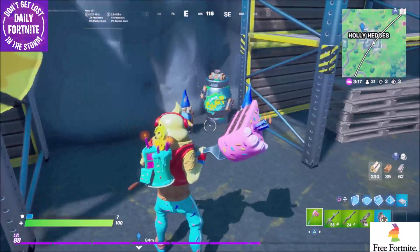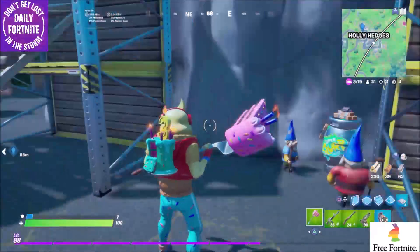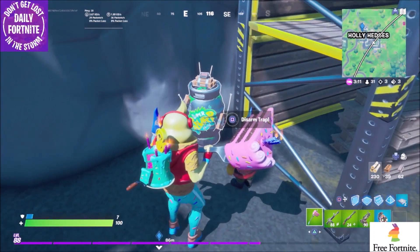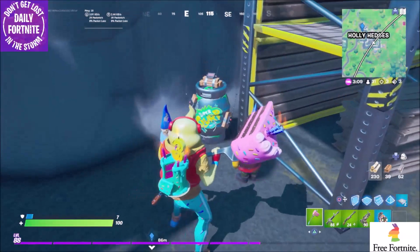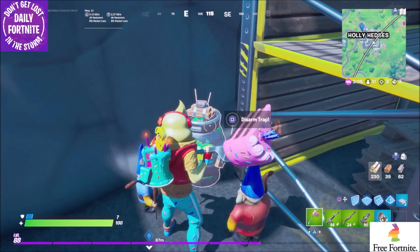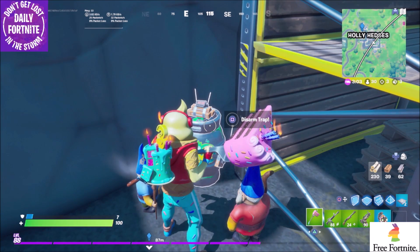Hey everyone, Mikey here. I was doing some challenges over here at Holly Hedges, and while I was here, I found a couple of gnomes in this little slurp canister that says 'disarm trap,' so let's go ahead and disarm it and see what happens.